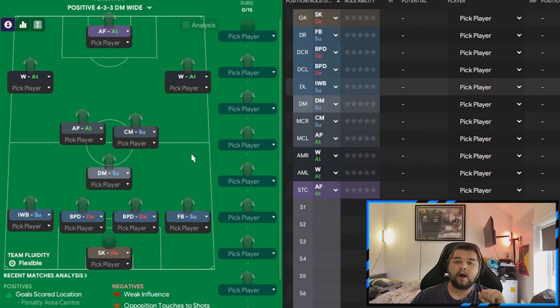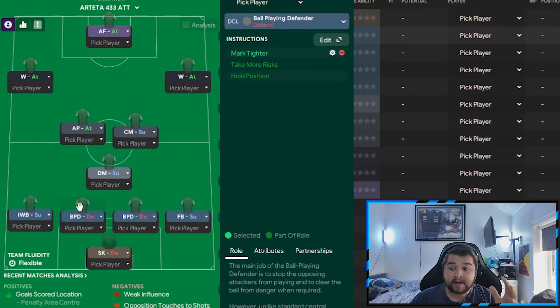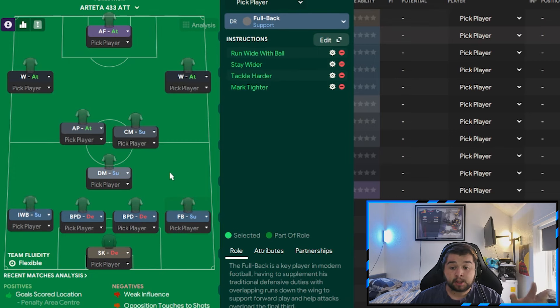And that is going to give you this incredible default Arteta 4-3-3. Do stick around, because we have got the attacking version and a defensive version — you're not forced to pay for them, they're in the video for free. You can copy them; it just saves you a bunch of time going over and downloading them. Let's go over to the attacking version, which was used with Rangers. The attacking version is just a little bit different, obviously more attacking, as it says on the tin. The goalkeeper remains the same, the ball-playing defenders are exactly the same, and the back line remains completely unchanged.